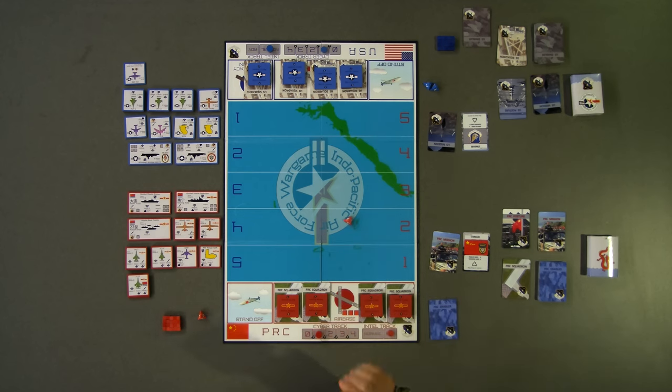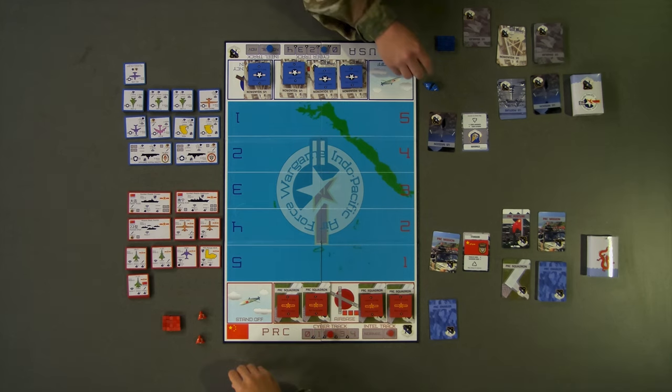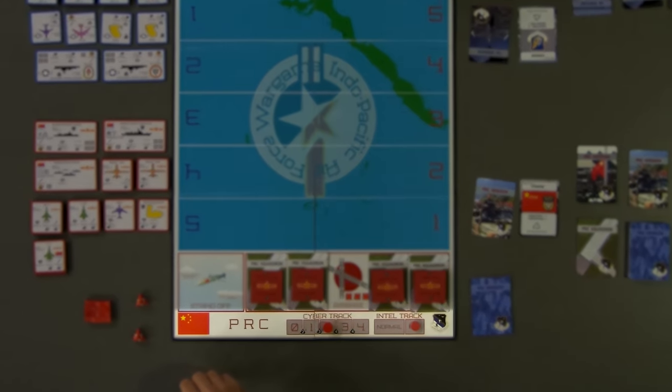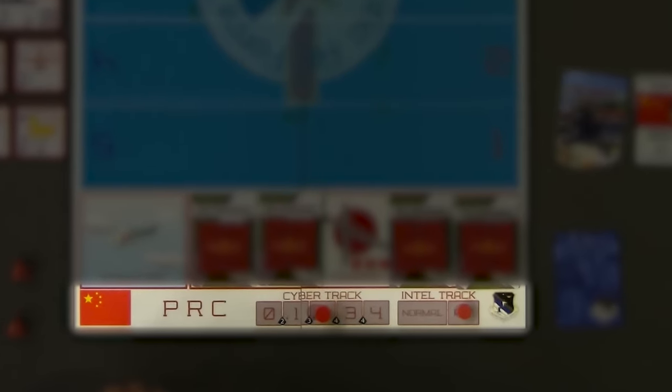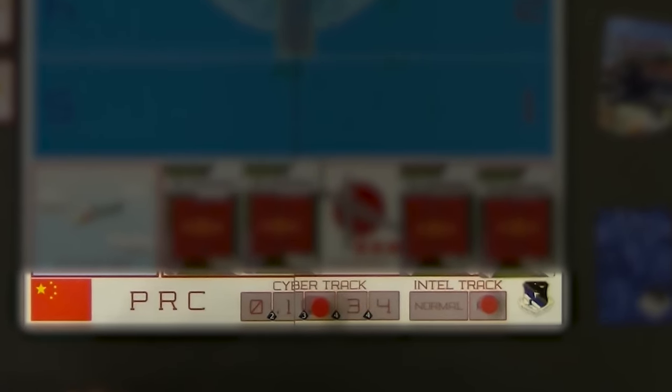Each side starts with a cyber rate of 1. The player with initiative will then roll 1 die. If the value is at or greater than the next cyber access value listed on the board, they may increase their cyber rate by 1. Players can also increase their cyber rate using specific enabler cards during ATO gameplay. Achieve a cyber rate of 4 and you win the game instantly.